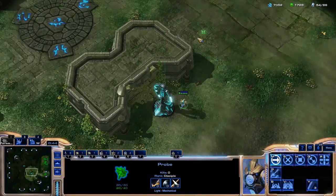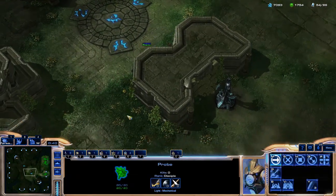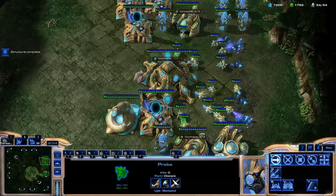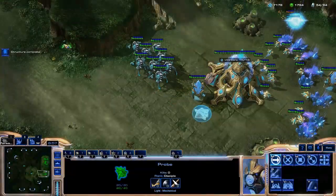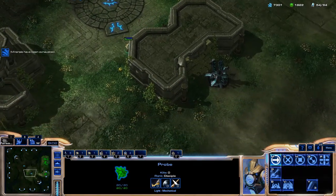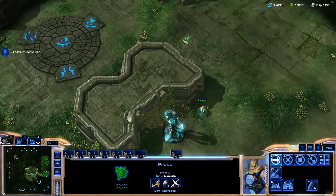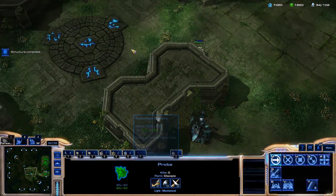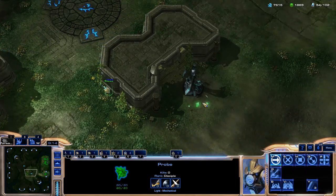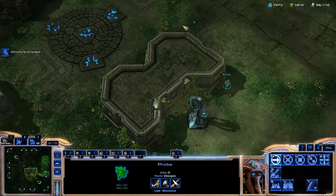So say I want to build a pylon. The combination is F2 to come back to my base, select the worker, press BE, click the pylon location, shift-click back to minerals, then press 2-2 to get back to the probe. This should take literally less than a second to do effectively. Say I need to make an Immortal out of my Robo and chrono-boost it: press 4-4, R for Immortal, chrono it, back to the probe. Very simple. These things should take less than a second.